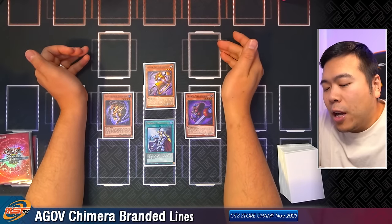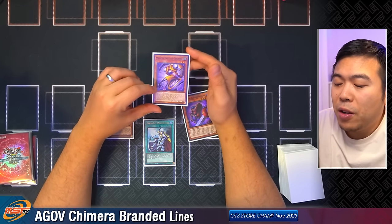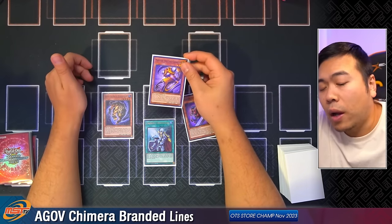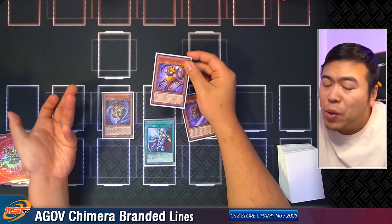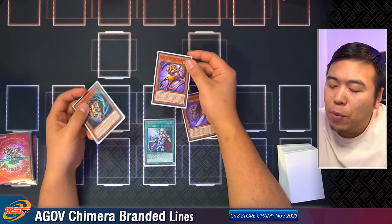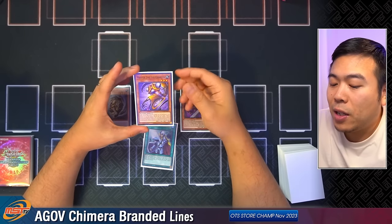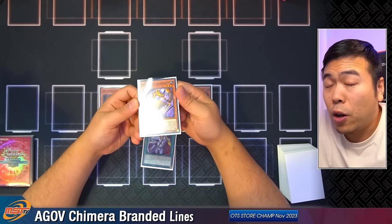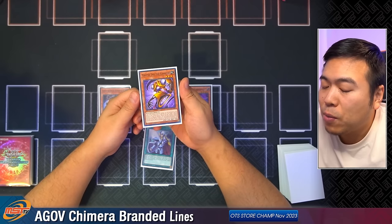I want to preface this — a lot of these combo lines are going to revolve around Master Tao. If you're not playing this, you're missing out on the ability to diversify your lines. If you're going to play Branded Chimera at a competitive level, you can't just play the linear 'go Mirror Sword Knight and hope for the best.' Why is Master Tao so important? Let's get rid of some of the misconceptions — this card only locks you out of the Graveyard for Illusion Monsters.